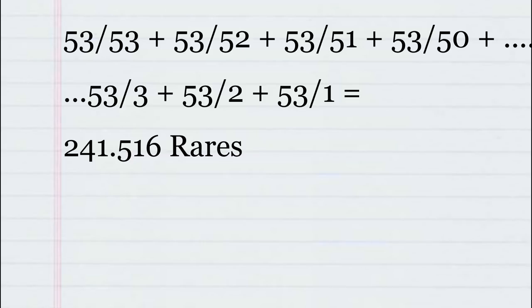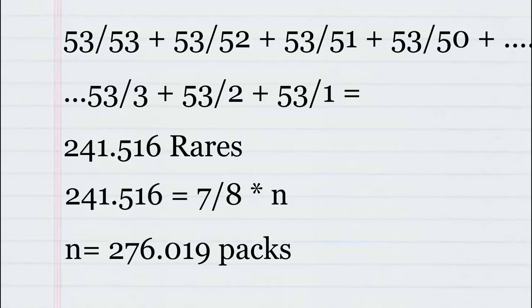Now we have to test it to make sure we will get the other rarities as well, and we will do so by checking with our rares. Since we get 10 commons each pack and 3 uncommons, we can safely assume we'll get all of those, but we need to get 53 rares — that's quite a lot. Going back to our formula and using 53 instead of 16, we get 241.516 rares needed to collect all 53. Since each pack has a 7-in-8 chance of having a rare, we get 276 packs — showing it is highly likely, almost definite, that we will get all rares before the mythics.